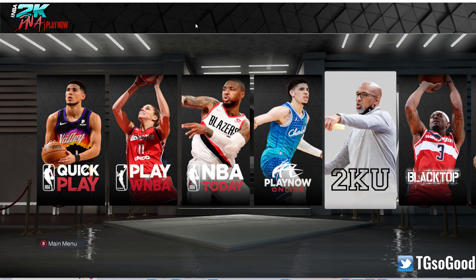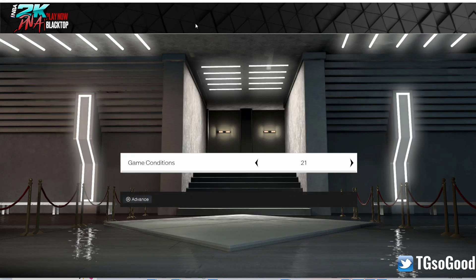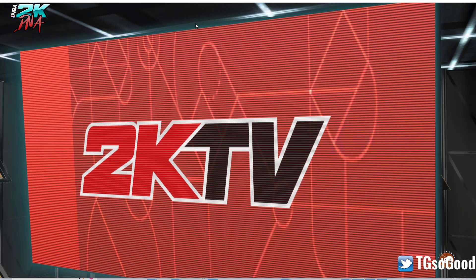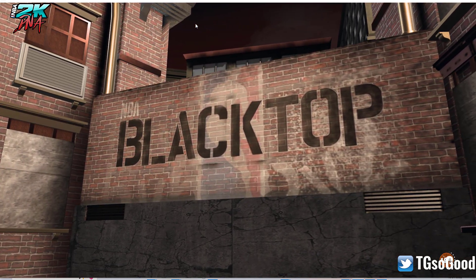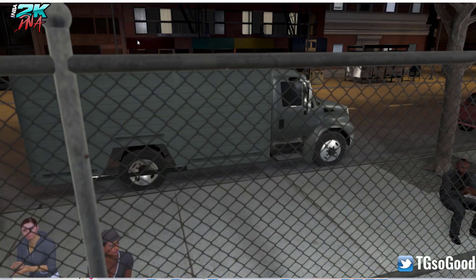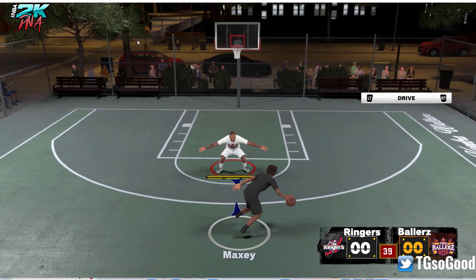We're going to go back to Blacktop, just one-on-one again. Tyrese Maxi seems to be missing some shoes and I don't know why that is. Let's see if this actually works out — if they'll be in the new arena. Yep, looks like they're in a different spot, and that worked! As you can see, you'll be able to play the game however you want.